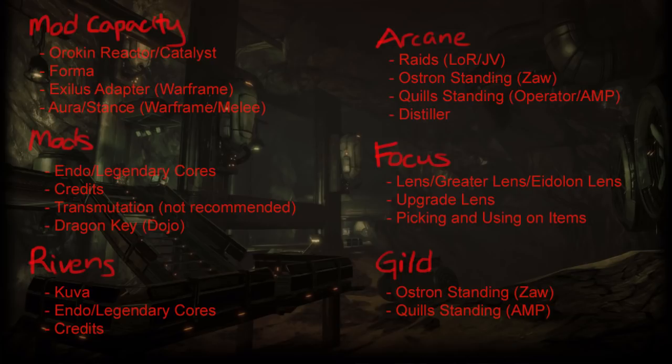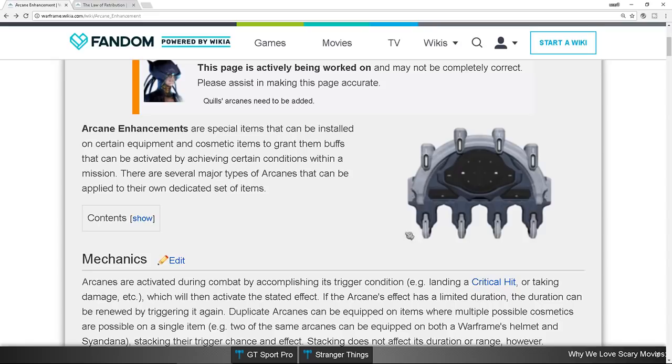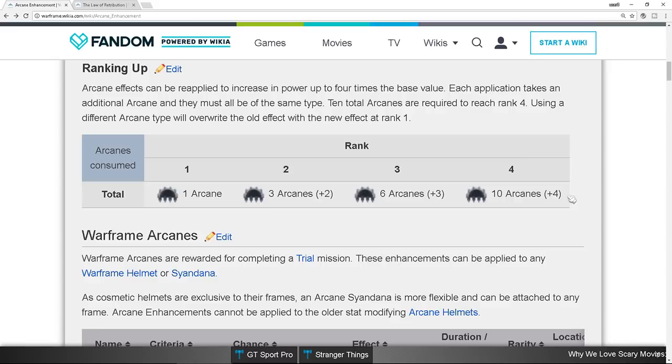On to the next topic: Arcanes. Arcanes are a pain. Over here is the Arcane Enhancement wiki page. Basically what you need to do is collect 10 of a specific Arcane, combine them to make a rank 4 Arcane — that's the best version — and then apply it on either a helmet or a Syandana for the Warframe. You get Arcanes by doing trial missions, also known as raids. They take a really long time and require good communication among teammates.